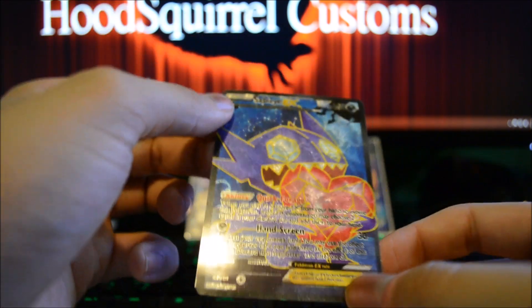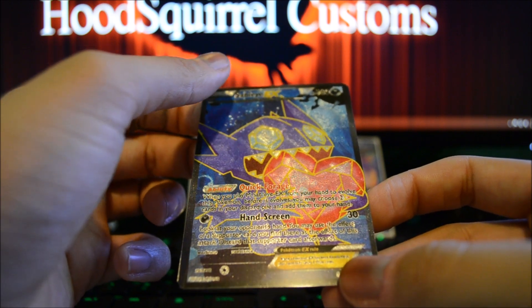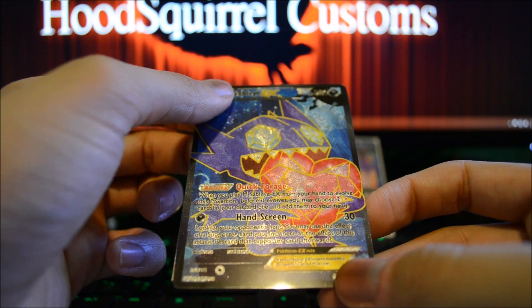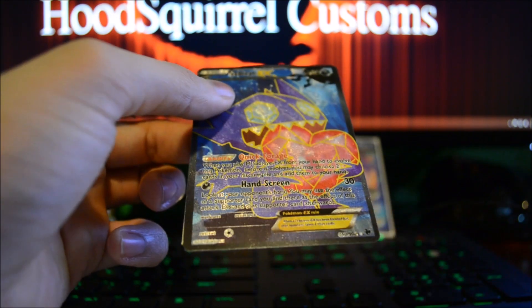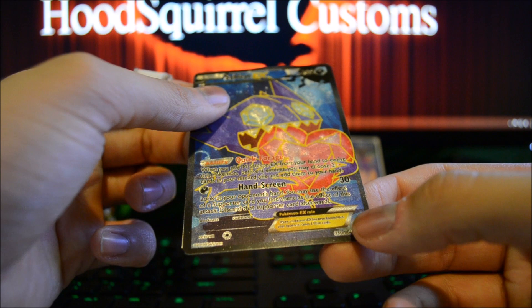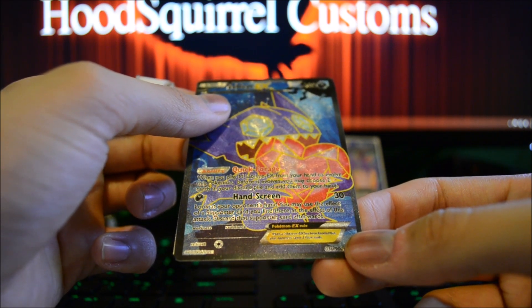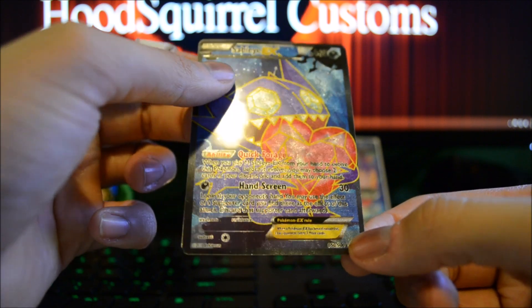I'm going to go ahead and read you guys' moves. His ability: Quick Forge. When you play Mega Sableye EX from your hand to evolve this Pokemon, before it evolves, you may choose two cards in your discard pile and add them to your hand. And then his attack reads Handscreen — does 30 damage, takes one Dark Energy. Look at your opponent's hand; you may use the effect of a Supporter card you find there as the effect of this attack. Discard that Supporter card afterwards.